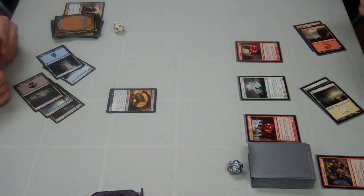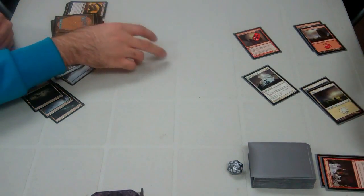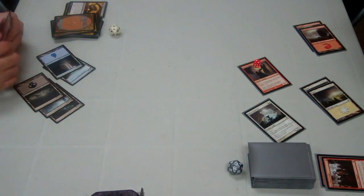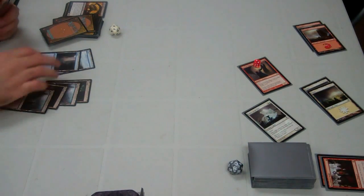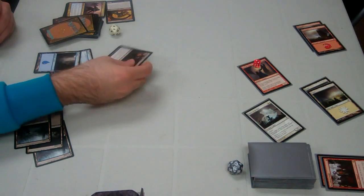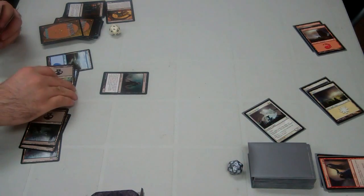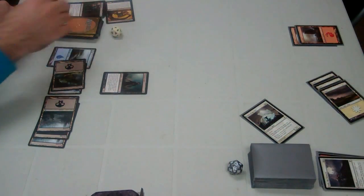He decides to attack with everything again. I block the Stromkirk Noble with the Zombie Goliath to trade and kill them both, then take the rest of the damage to the face. I play a sixth land — another Swamp, so I'm at four Swamps and two Islands. I tap three for Corpse Lunge, exile the Goliath, and destroy the Erdwal Ripper. I tap two more for a Walking Corpse, which is a 2/2 zombie.